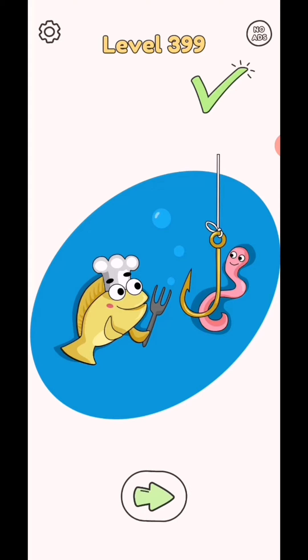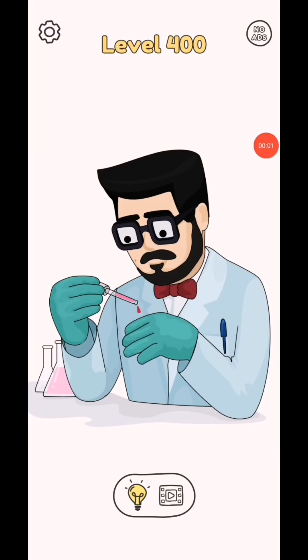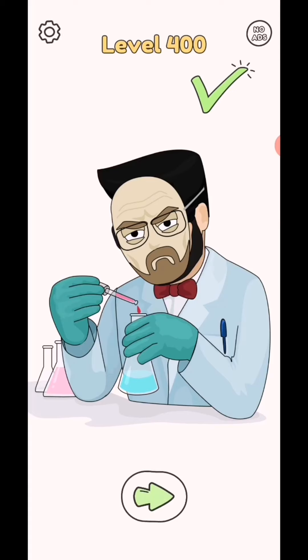And it will complete. Subscribe as a gamer for the test videos, click bell icon for the test video notification. Draw one part level 400. So draw this cube and it will complete.